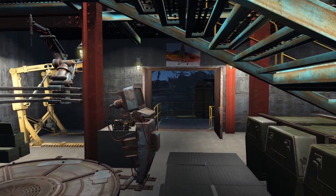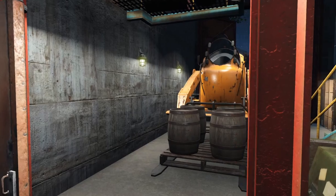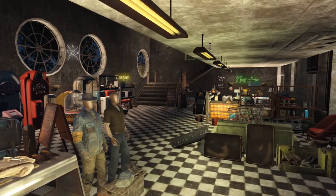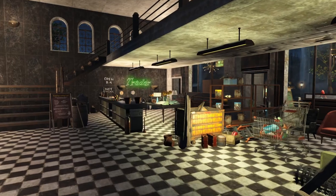Using multiple tabs when decorating is just as important as it is with building structures. Utilising the floor decorations, wall decorations and miscellaneous decorations all together helps to add variation and can make a room feel like it is truly lived in.